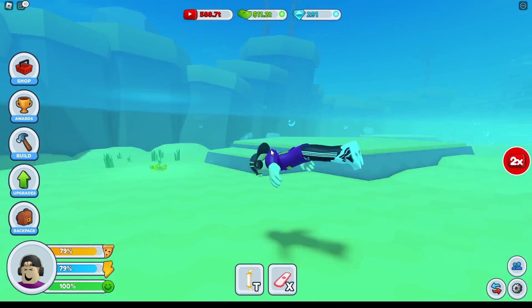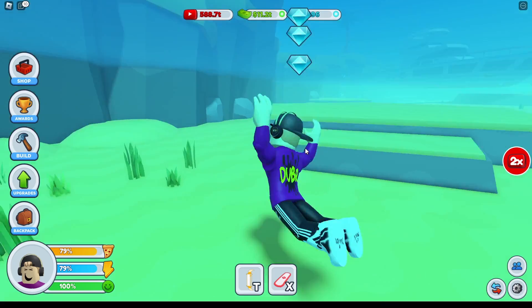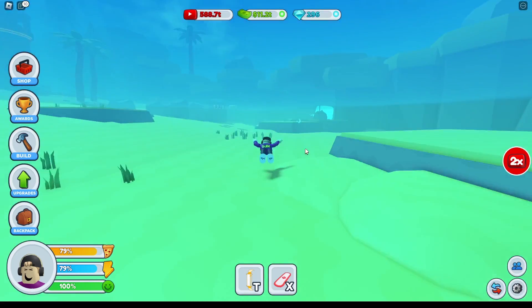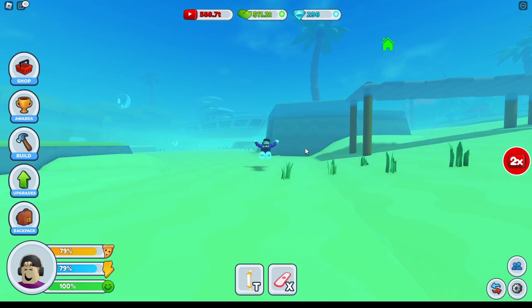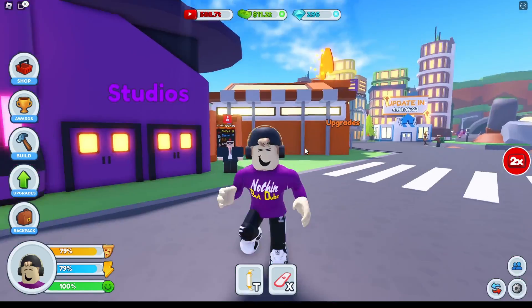Another good strategy is scuba diving — swimming around and finding gems on the floor. It doesn't give you loads, it's like 10 every time, but if you just keep coming back and having a quick scan around you might find yourself saving up quicker than before.